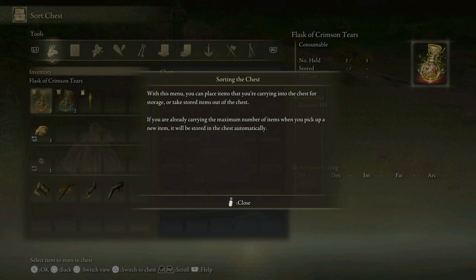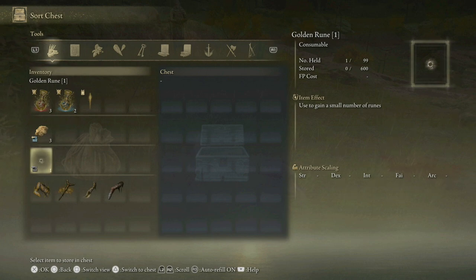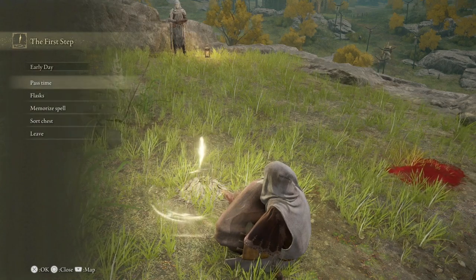With this menu you can place items you're carrying into the chest for storage, or take stored items out. If you're already carrying the maximum number of items when you pick up a new one, it will be stored in the chest automatically. That's really cool — so you don't have to leave stuff behind. We've got three rune fragments — material used for crafting items — and a golden rune used to gain a small number of runes. So it's runes that we're spending in this game — that's the equivalent of souls. But so far I'm not seeing anything to level up, which means we must get to a central point where that can happen.